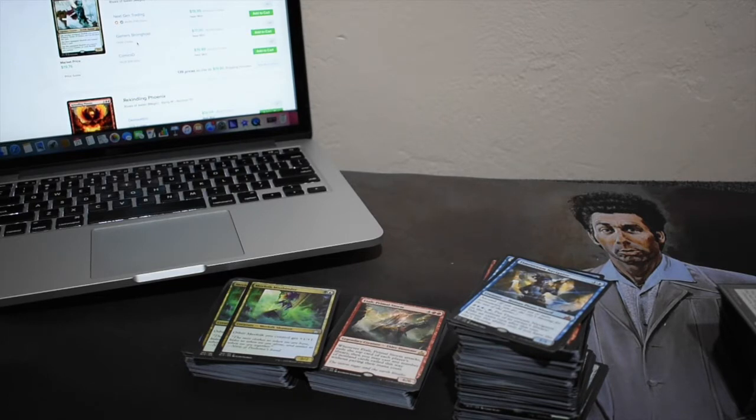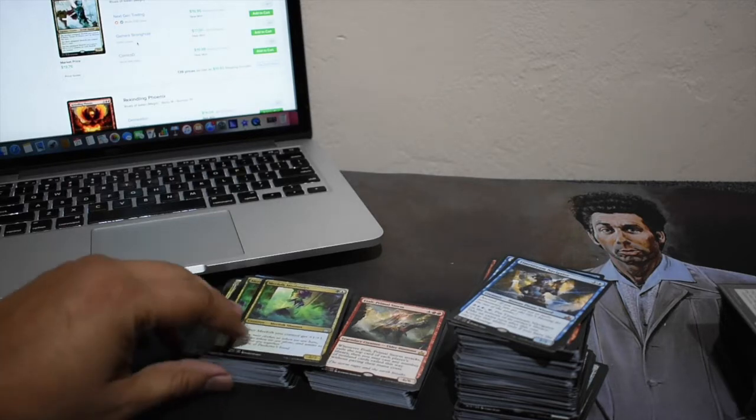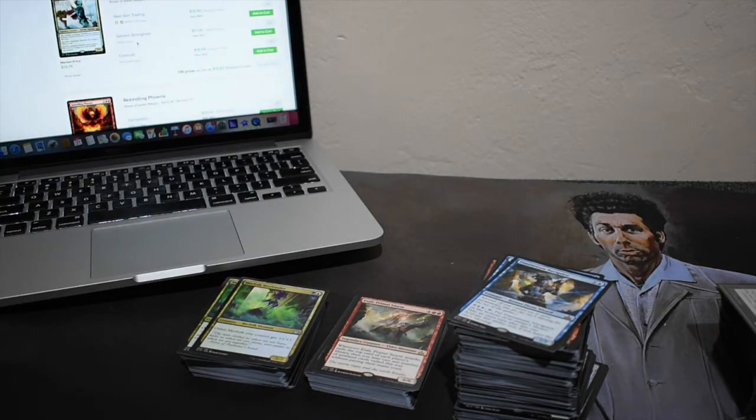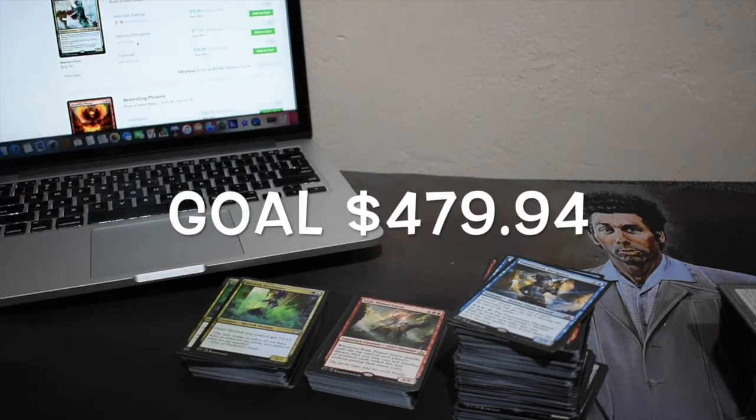This is the first video in the series where I follow all the cards I cracked open from that whole case. Our goal is on the screen right now — we need to make up Alpha 6 boxes. It's this low because of Rudy. I'm a patron of Rudy's from Alpha Investments, so $79.99 per box. That is our goal right there.